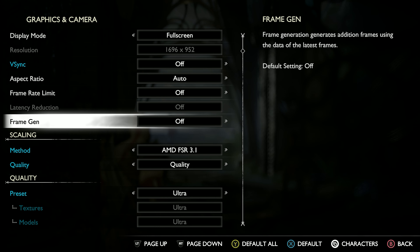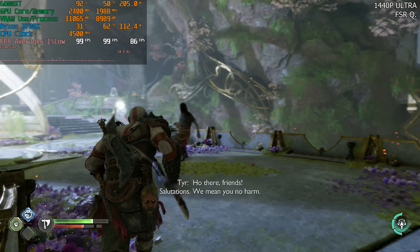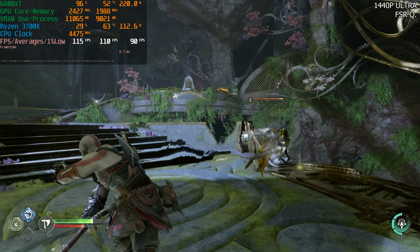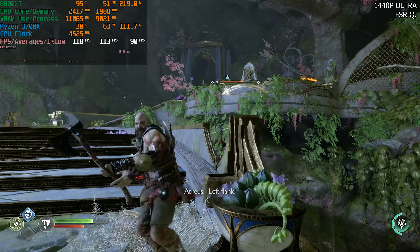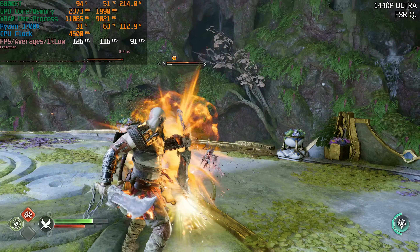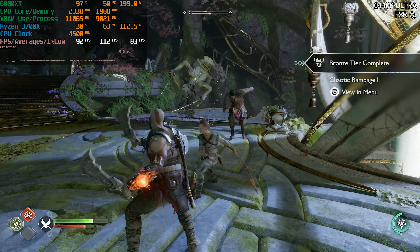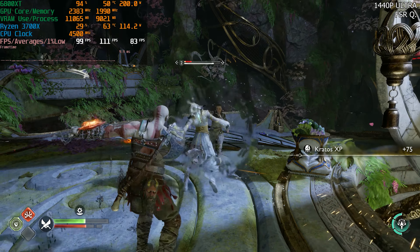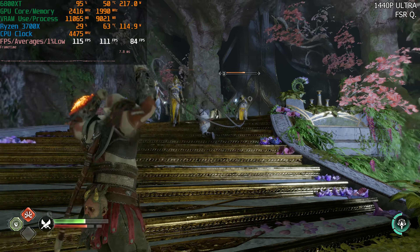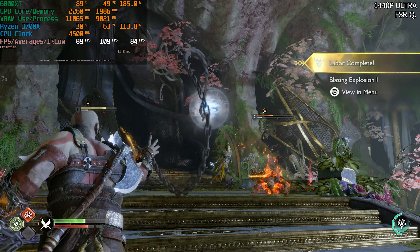Let's take a look at FSR quality now — turning frame generation off and going back to Alfheim. We're getting 113fps, but it looks like we could be CPU bound here because GPU utilization has dropped below 100%. We don't really gain much because we're already getting close to 100fps at 1440p ultra. Dropping to FSR quality just causes us to become CPU bound, so the only solution would be to throw frame generation on top. We'd probably see a real benefit in Svartalheim, so let's take a quick look there.